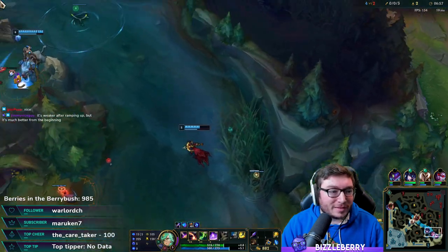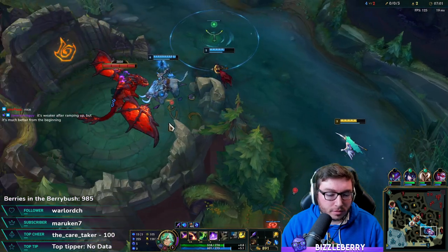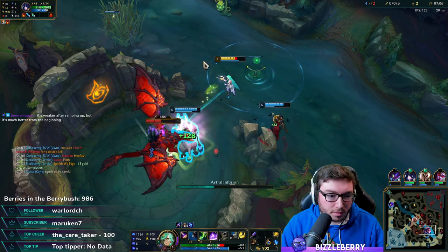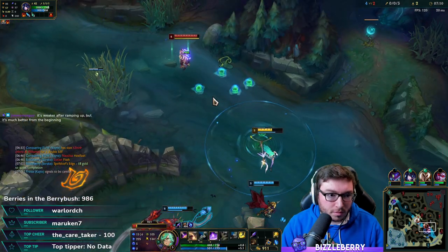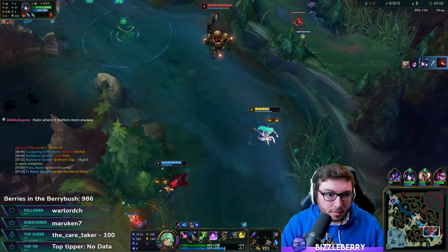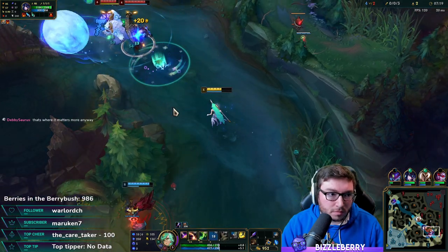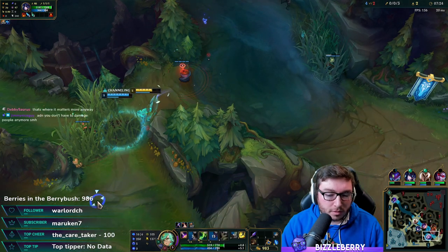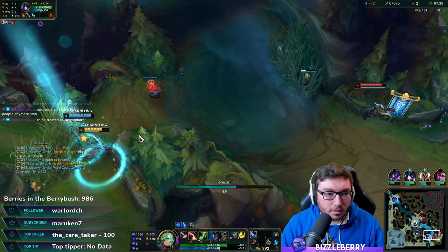I need like 20 gold — I need one hit on that turret ideally just to get wards. Landed a Q and used E there primarily just for the extra gold to get the wards in.